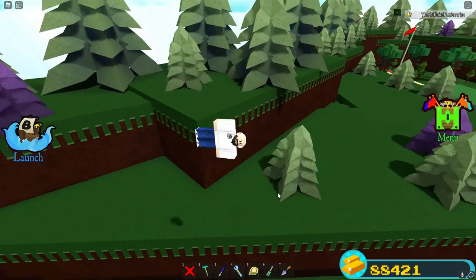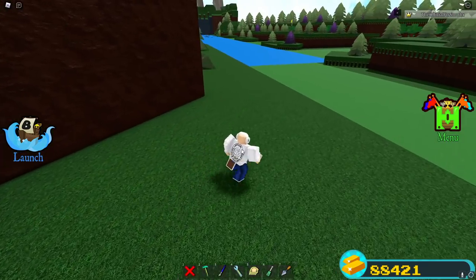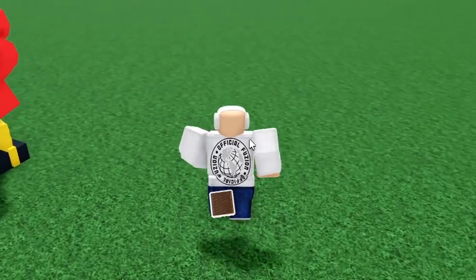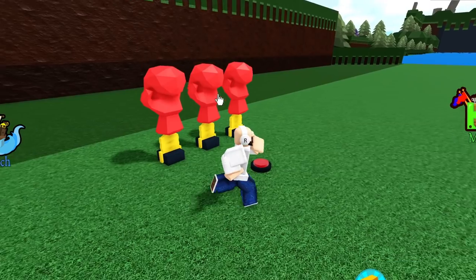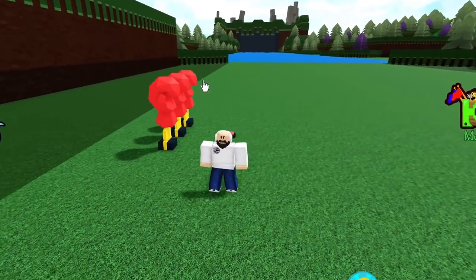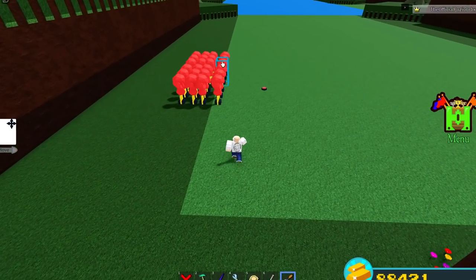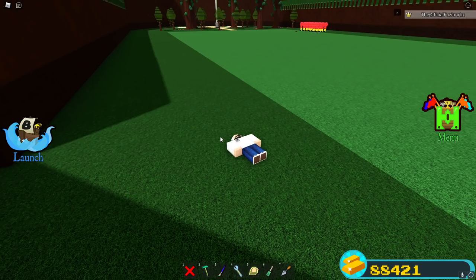If you just click on a boxing glove, it'll fling you across the map — that's one of the basic cool things you can do. These fling literally any player on any team, so if you attached one to yourself and walked around boxing people, it would actually work. The boxing glove also works with buttons, so if you click a button you can make a ton of these go off at once, which can get quite ridiculous. You can even make a trampoline out of these things.